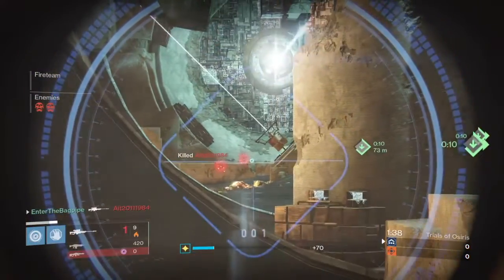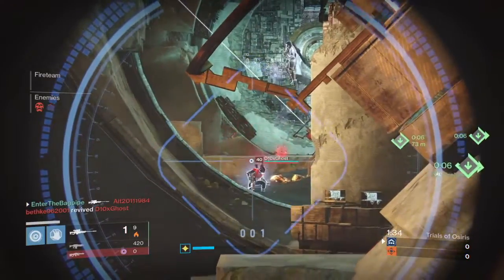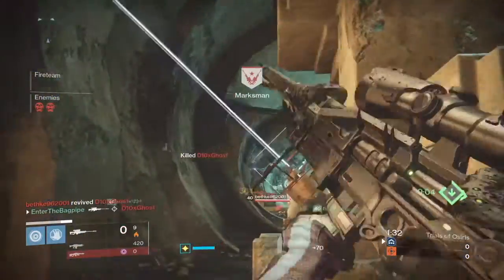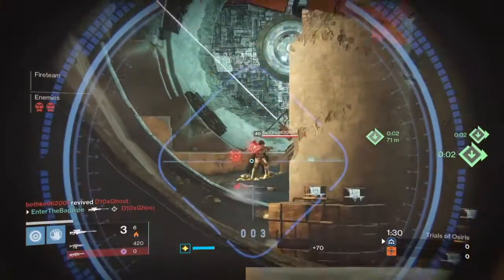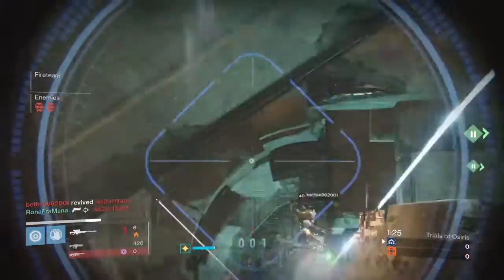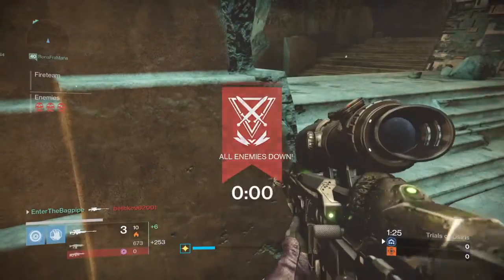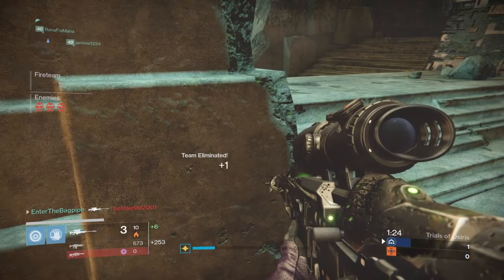The Thousand Yard Stare's aim assist was kind of high, and although aim assist doesn't bend bullets no matter what everyone thinks, it's that when you sweep across a target it locks onto their head a bit longer. I prefer the Spindle — it's got quite a low aim assist but it's good fun.